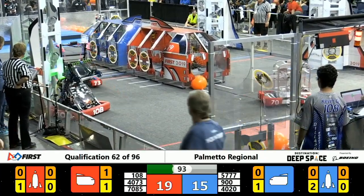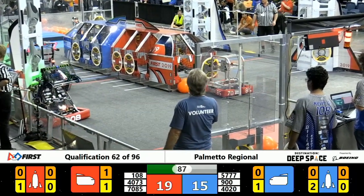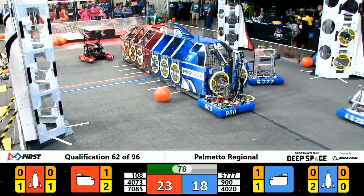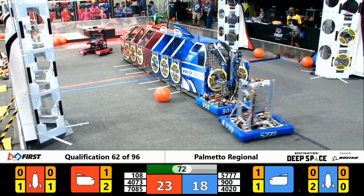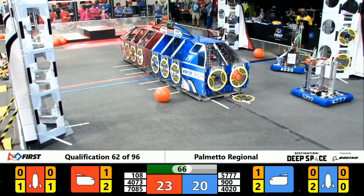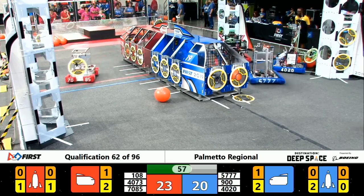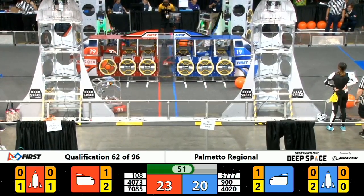Paranoid Android coming in with placement of a hatch panel. Looks like we got a cargo stuck underneath the cargo ship on the Red Alliance end of the cargo ship. Zebracorns for the Blue Alliance placing hatch panels on the end of their cargo ship.